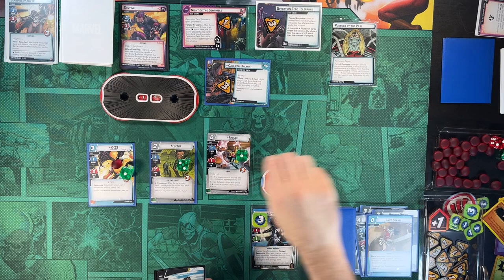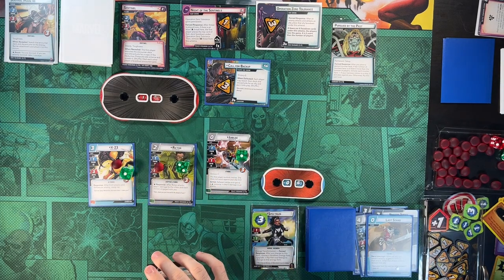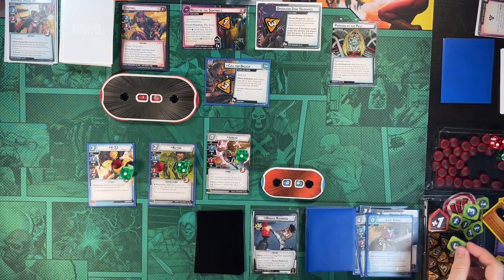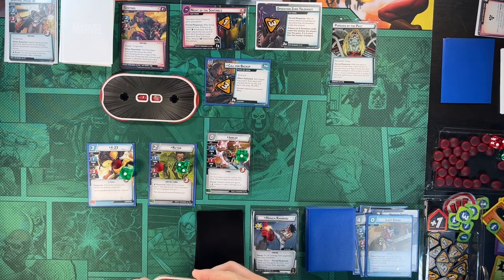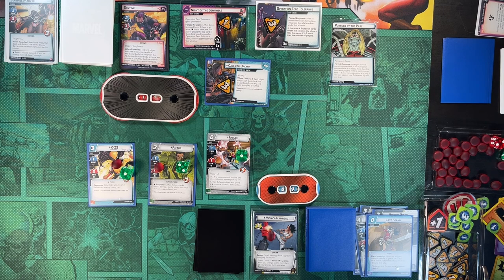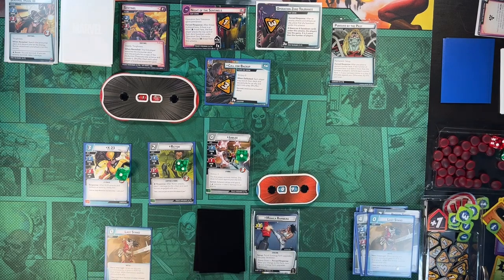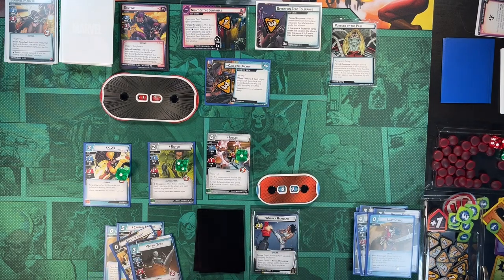We'll flip down and heal instead — healing for three, back up to nine health. It's going to go up by one, he'll scheme for three, so there'll be at least five placed regardless. I don't need to thwart with Jubilee, so we'll leave her and use her cool ability when we need it. That's going to end our turn. We ready everyone up and draw six cards.